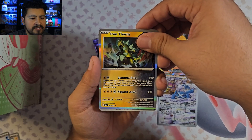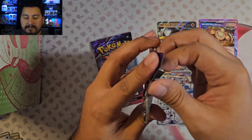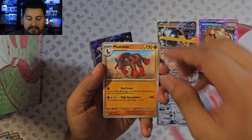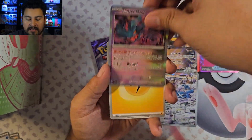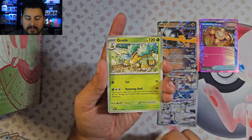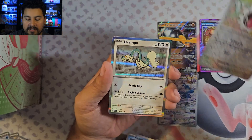Is the Metagross one of the top ones for Illustration Rares? No — actually the Sinistcha is. That is insane. As of right now it's release week so it might fluctuate. The penultimate pack: Toracat, Grubbin, Frostmoth, Noctowl, Rapidash, Bolton, Mudsdale, Totodile, Metang, and a hollow Fluttermane. Lightning Energy and code. Final pack: Metang, Kricketune, Grotto, Fennekin, Forretress, Viccavolt, Latias, Drillbur Reverse, Chatot Reverse, and a Drampa. So three hits — usually what I expect from one of these.